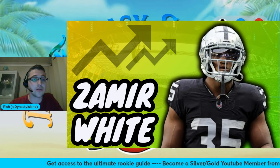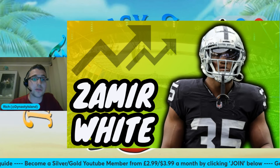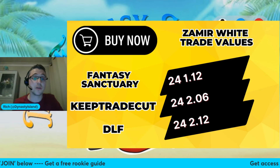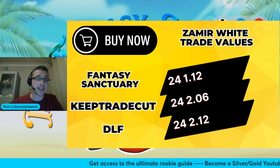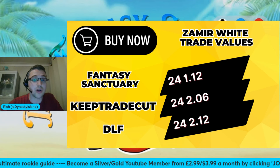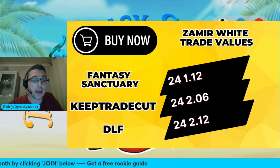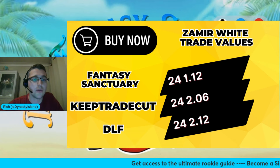Zamir White is probably not going to set any records, probably not going to be a superstar for fantasy, but as a running back two, as a flex option, he is going to help you. And at cost, it's an easy smash for me. I've got him valued around the 112, but I don't think you need to pay that. Keep Tradecut has him at 206, DLF at 212. I think those DLF trade values are a little delayed to catch up with the fact that they didn't really add anyone in the draft. That value will probably boost as ADP numbers drift into their valuations. If you can pay a mid to early second for Zamir White, I think that's a really smart play for a contending team that needs just that little bit of help at the running back spot.